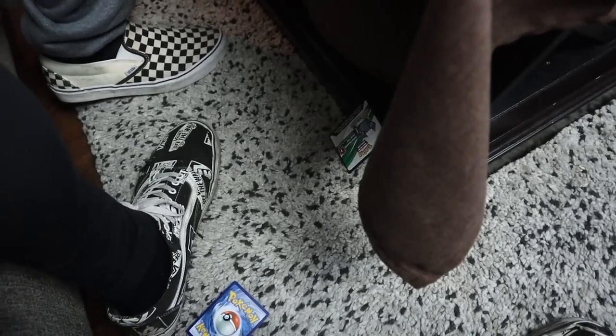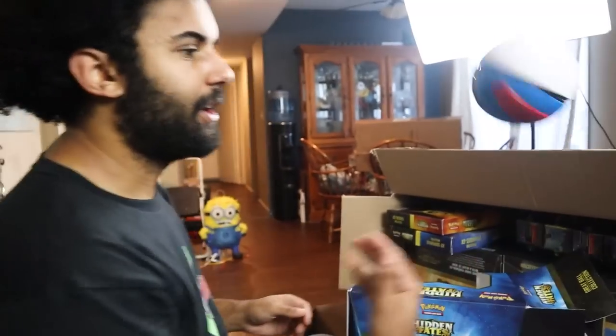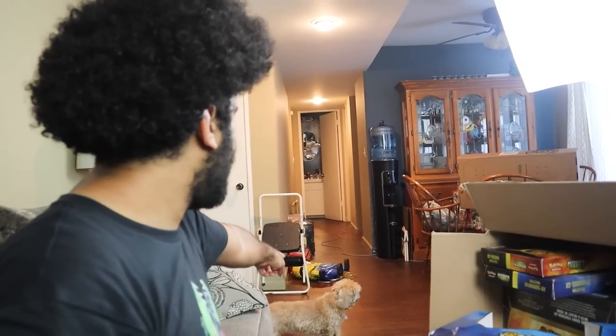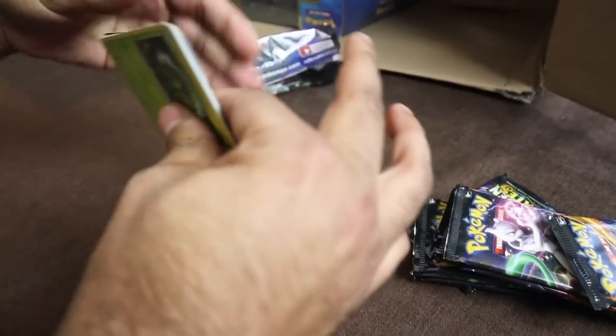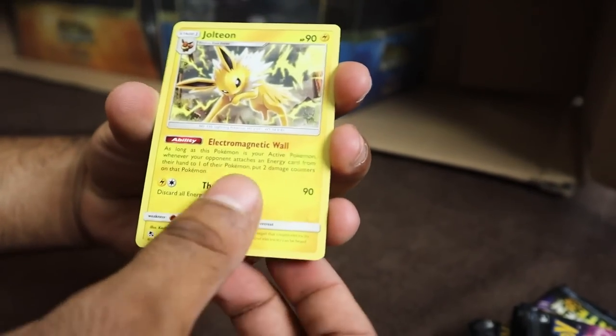We're going to pull them all out. We got the Great Ball Collection out. First pack into Hidden Fates. We got Caterpie, Ekans, Paras, Charmander, Slowpoke, Jolteon, and Jolteon. Next up, we got Jigglypuff, Staryu, Ekans, Eevee. Right there, we got the Charmeleon. You may have seen five Charizards from me at this point, but I would still be freaking out if I got another Shining Charizard.